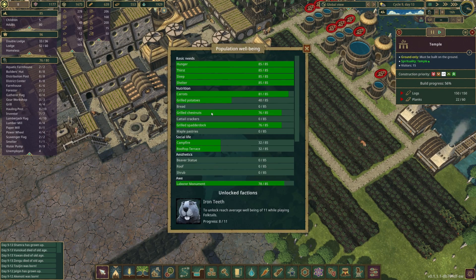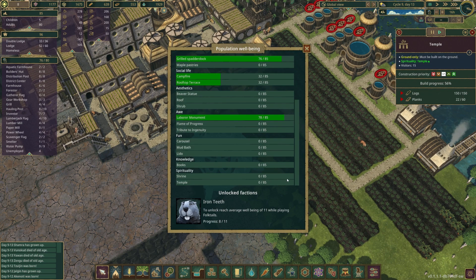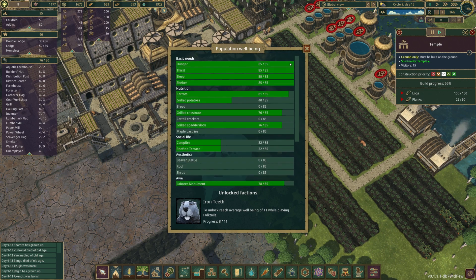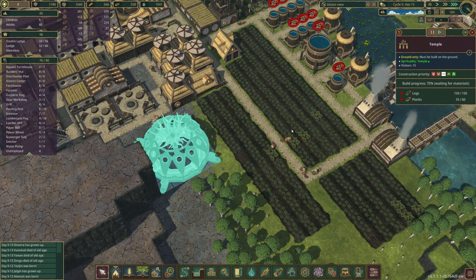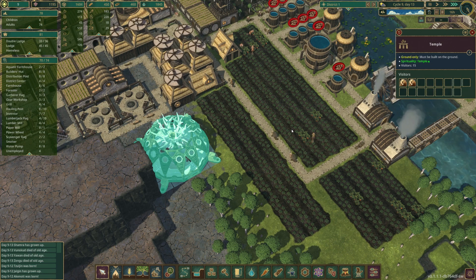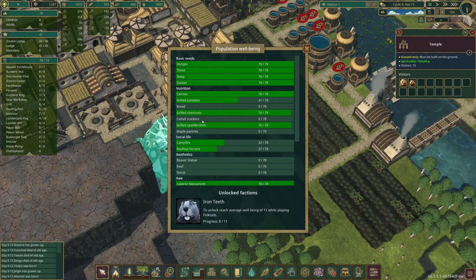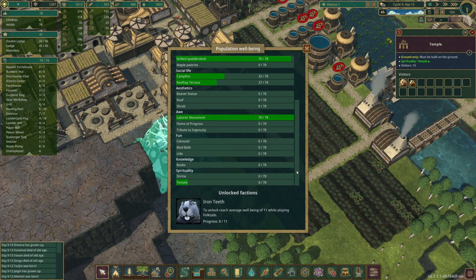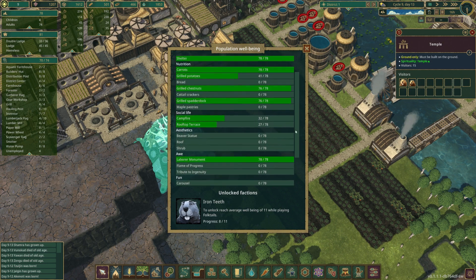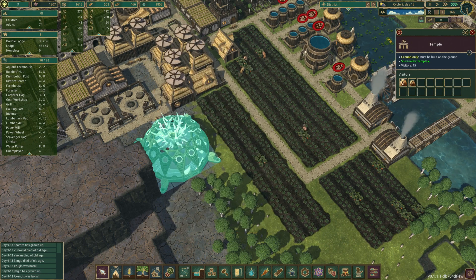Once this temple is built this should provide our next level up. Oh, it went down — why'd it go down? I don't like that. Maybe it's not food because the food is fine. There it goes — it went back up! Why? Oh, it went back up because of spirituality. Right, yeah — the temple. Maybe once one of these two go up it'll go up again, I'm not too sure.